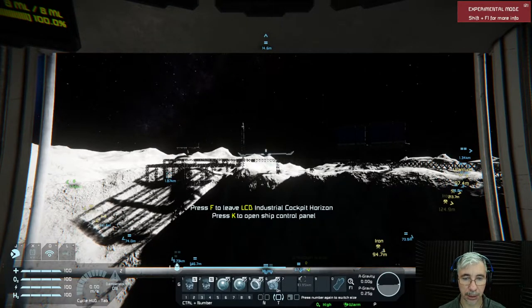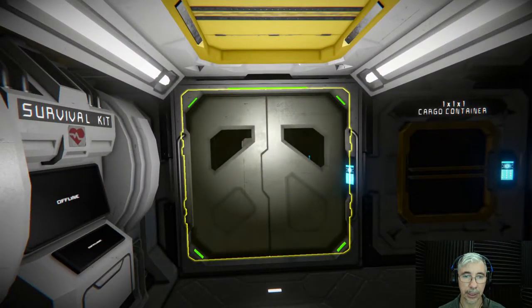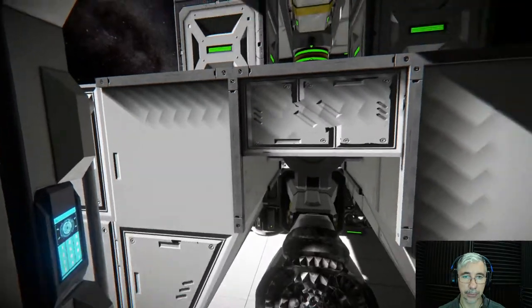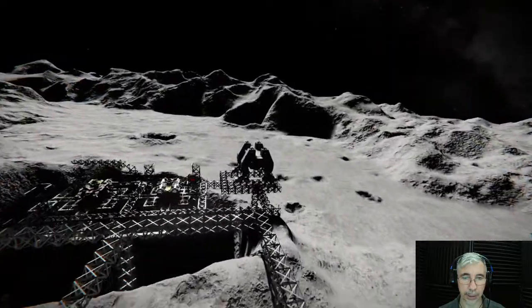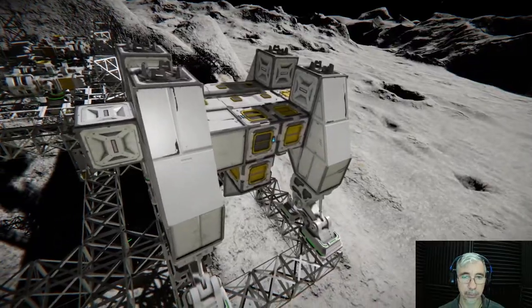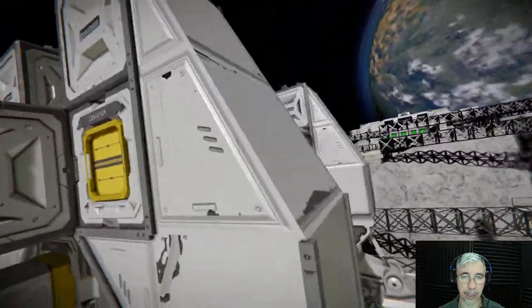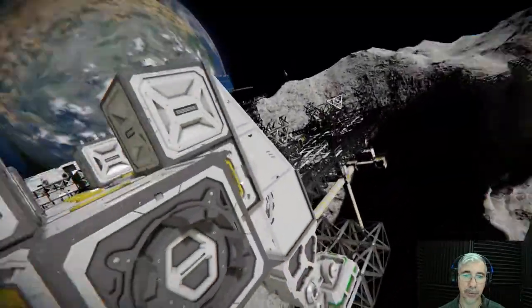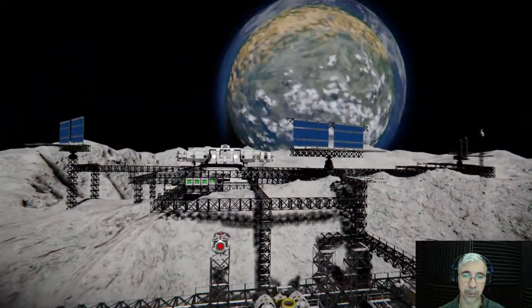Right now I have the Eagle Transporter in the base, hooked to the Prospector module. Here we have the refinery module — it's the big large one — and we are going to move this out of the way because we need to create other modules that we're going to deploy as well. So let's do that, let's move this.